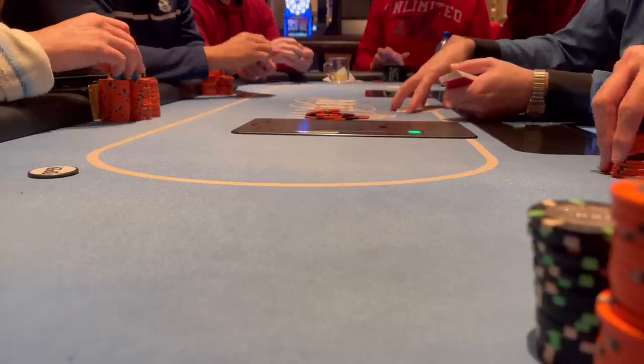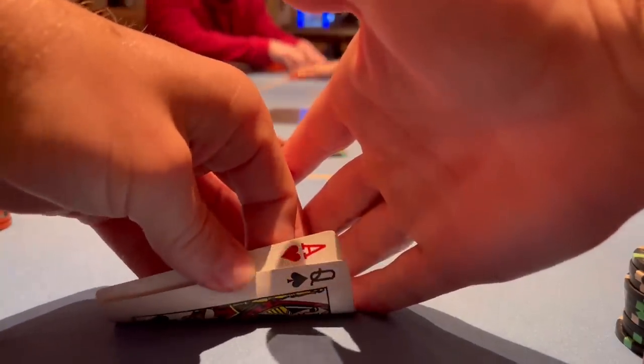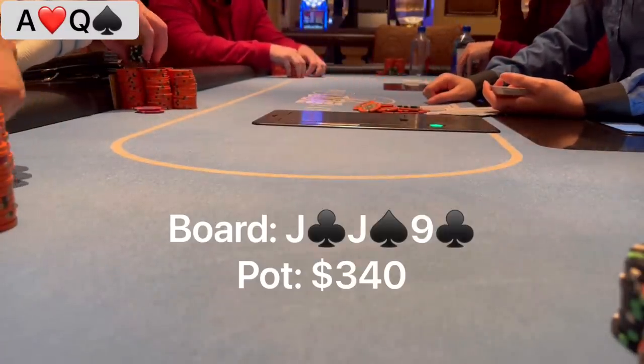Next up, there's a raise to $30, a flat call on the button, and with ace-queen in the big blind, I decide to squeeze to $150. Only the initial raiser in the cutoff makes the call. We go heads up to a jack-jack-nine board with two clubs and around $300 in the middle.